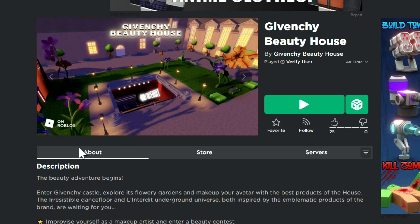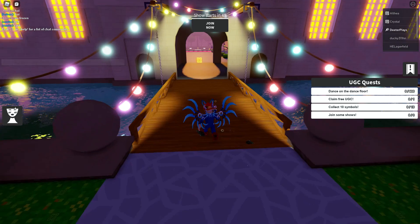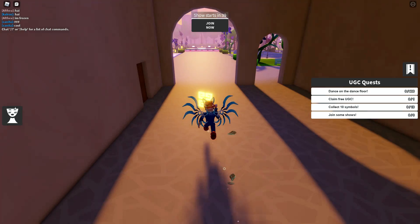The JaVinci Beauty House is the game. I've got the link in the description of this video, so you guys go hit that link. Basically what we want to do — we can see on the right side there's a bunch of UGC quests, and I'm going to show you in separate videos how to get all these items.